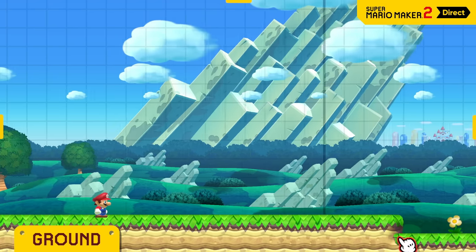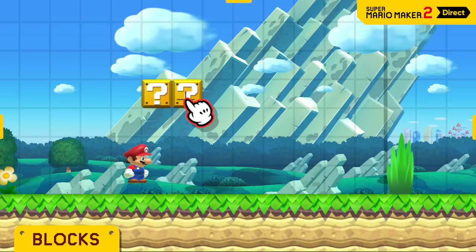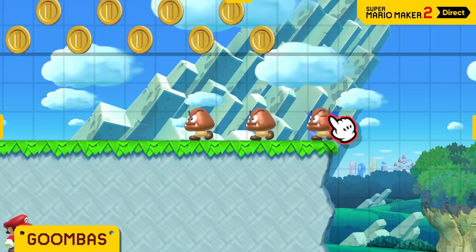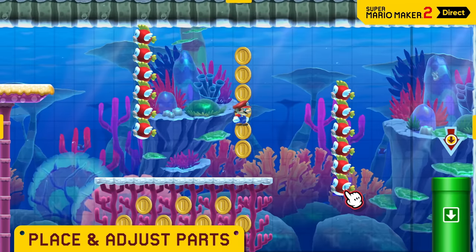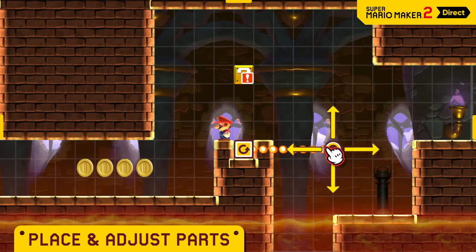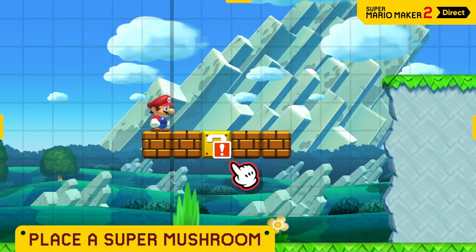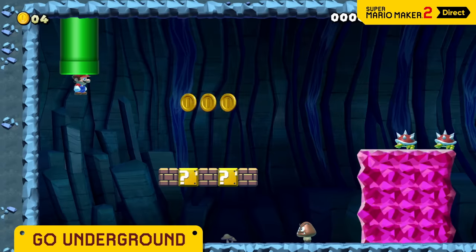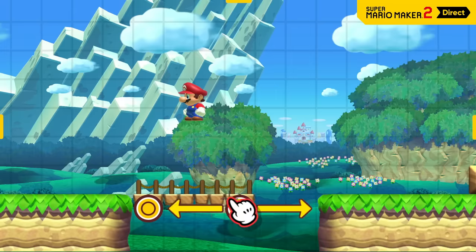Lay some groundwork. Pick from iconic enemies and objects, like blocks, coins, Goombas, and pipes, and place them anywhere you like. You decide what goes inside blocks and where warp pipes should take Mario next. And that's just the tip of the goal pole.